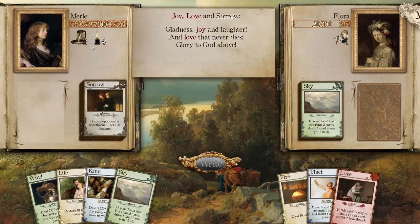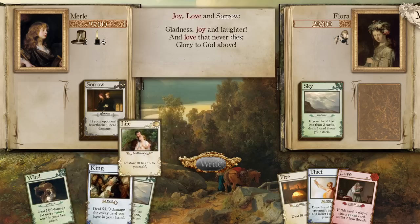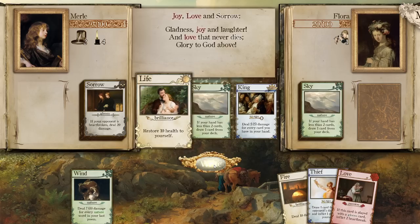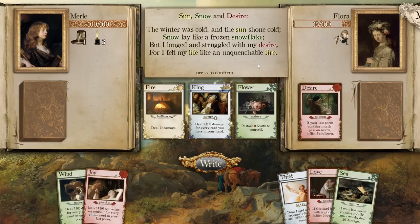So we heal seven and then we take seven — that's annoying. Gladness, joy, and laughter, and love that never dies. We could do bing bang boom — that'll technically do 10 damage then. Seven damage for every nature — yes, this is the best we can really do here. It's not going to make a very logical poem. 'The winter was cold, and the sun shone cold? Snow lay like a frozen snowflake.' What the hell is this? 'But I longed and struggled with my desire, for I felt my life like an unquenchable fire.'